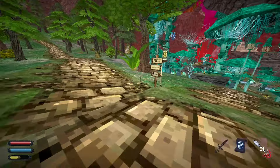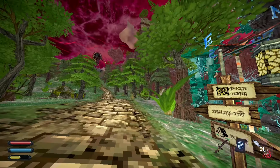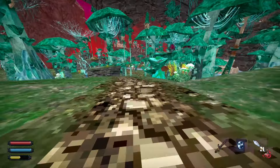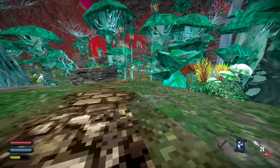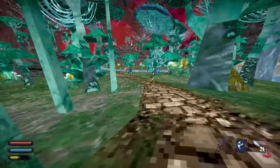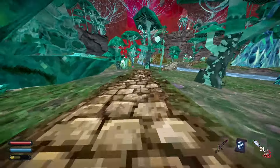We are approaching the next crossroad, and the path we need to choose will lead us down. This other path goes to the fortress with a monster, but we need to go over here. There will be plenty of goblins — hostile creatures. I will just run through them, but you can kill them and get yourself some pretty nice loot.